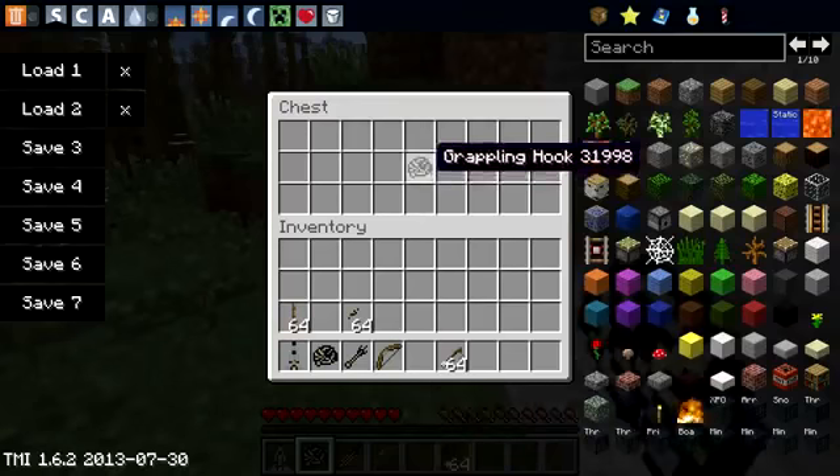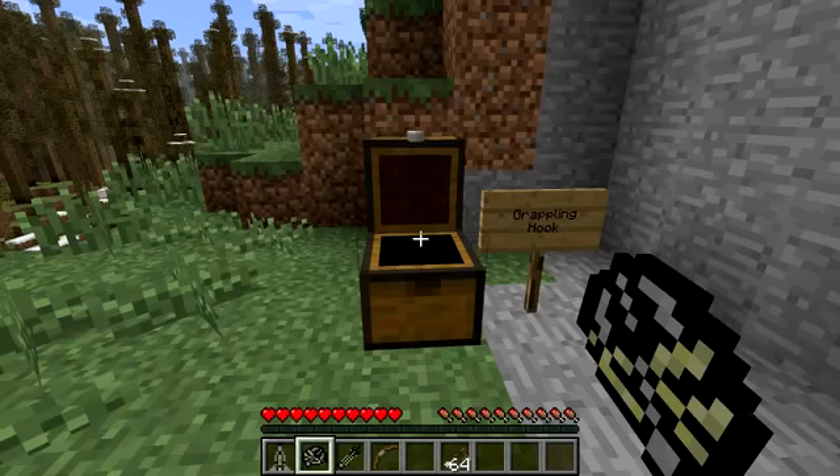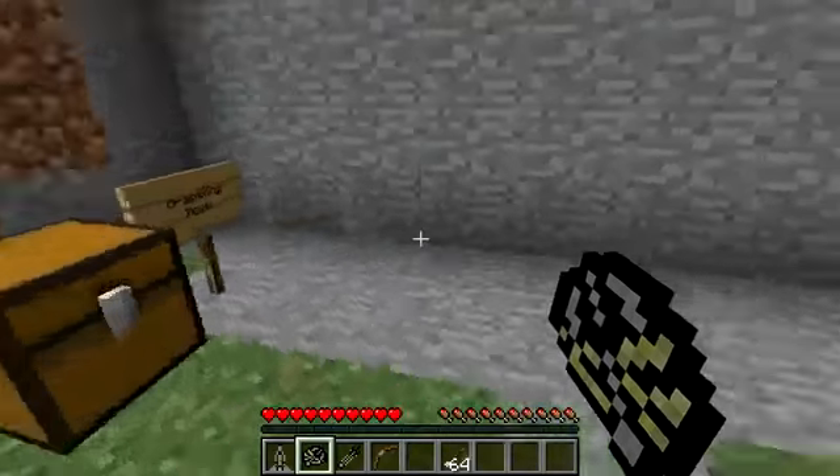In here you're going to see I've got a grappling hook. It has a really cool texture - it's like a grappling hook with rope wrapped around it. I don't have any idea how to craft this because there are actually no crafting recipes on the Minecraft forum topic or on the mod creator's website, so you'll have to try and figure that out yourself through trial and error.